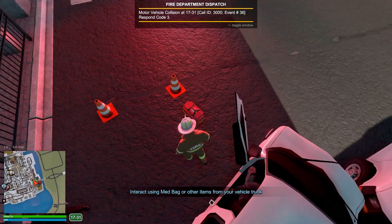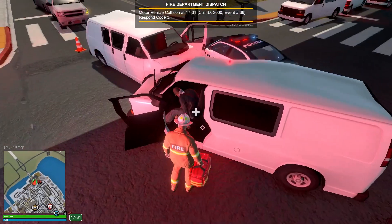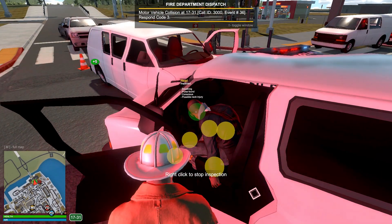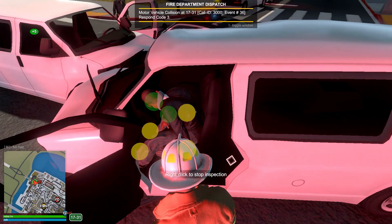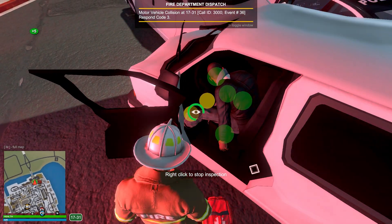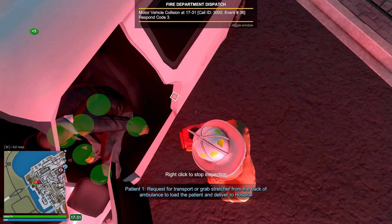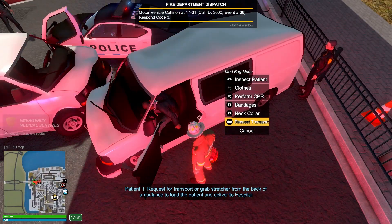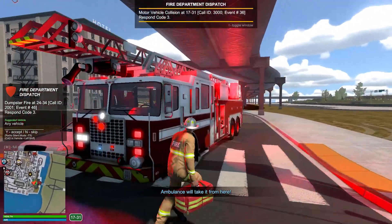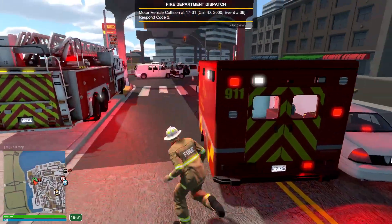Okay, this guy definitely isn't doing that great. Let's get a neck collar on them as well and inspect him — make sure there isn't anything critical. Possible bone fracture on the leg; I'll let the paramedics know. Let's request a transport for this guy as well. Let's grab our medic bag and go ahead and place it back in the truck. All right, they're going to be on scene now.